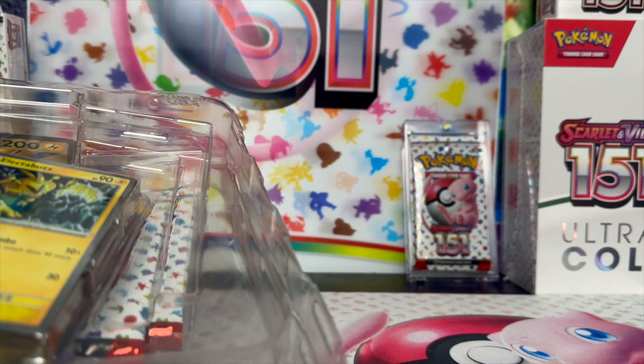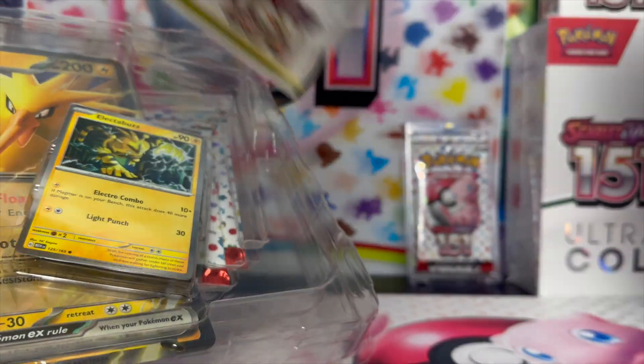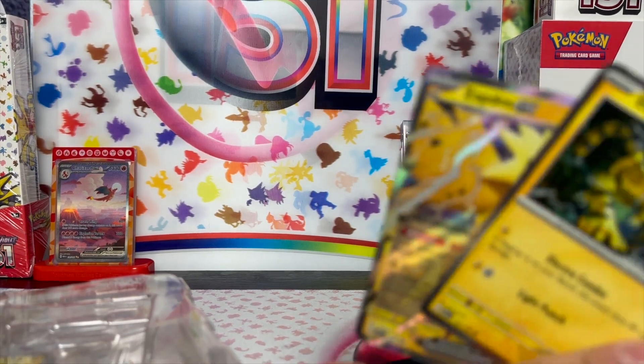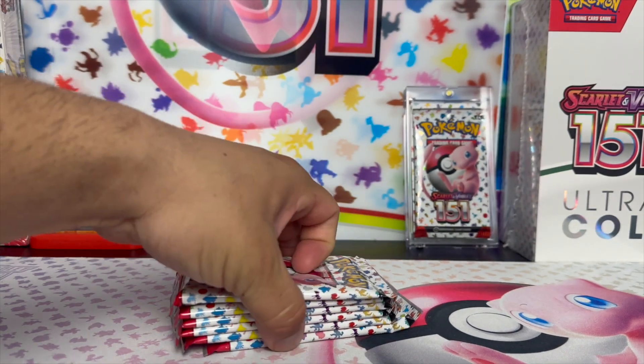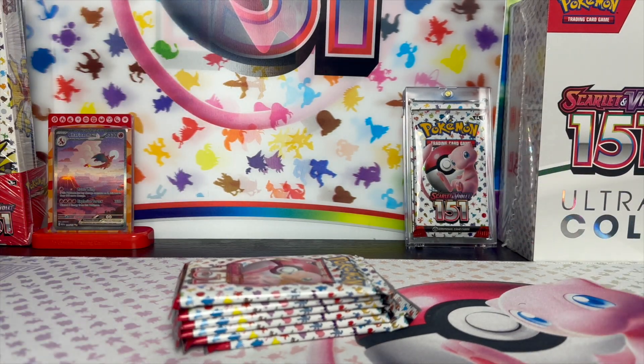Wife and I were deep in conversation. We're going to be opening up the Zapdos boxes and also split another booster bundle. Welcome back — it's our master set. On the last one we were able to pull a few reverse hollos, I pulled a couple illustration rares we needed, and babe won that battle because she pulled a freaking awesome Blastoise. So let's get ready to open this up.